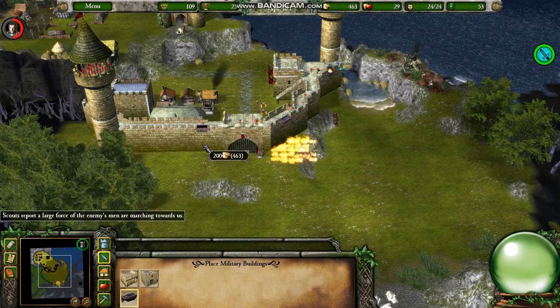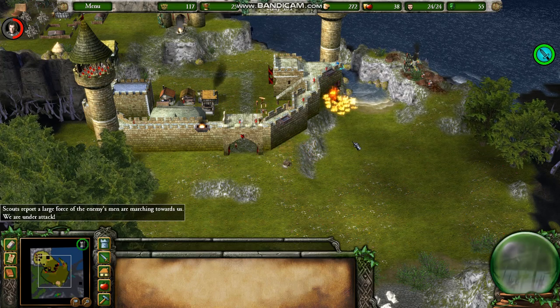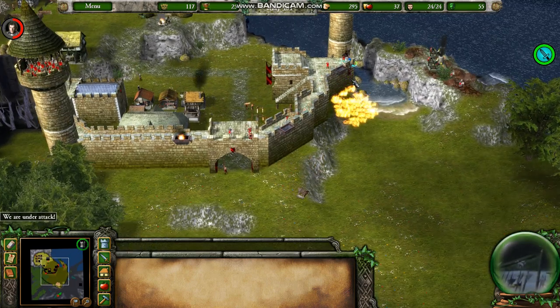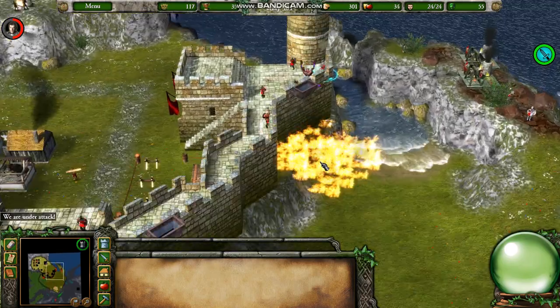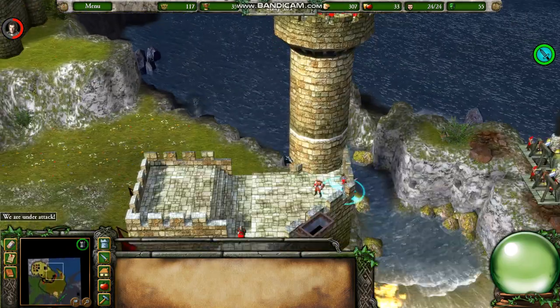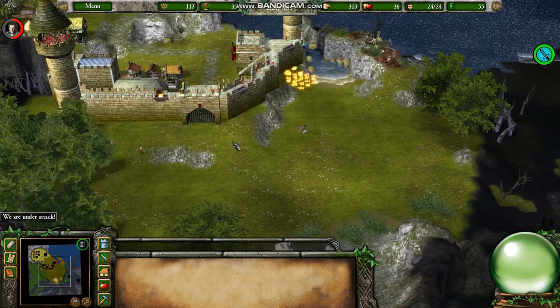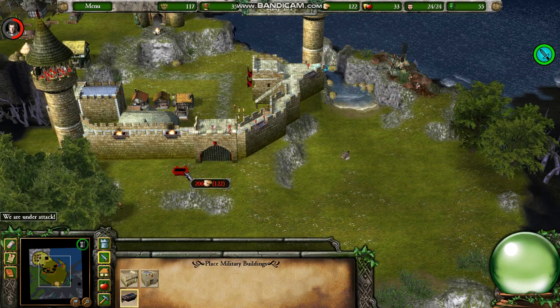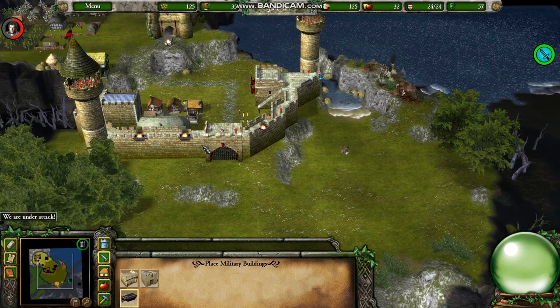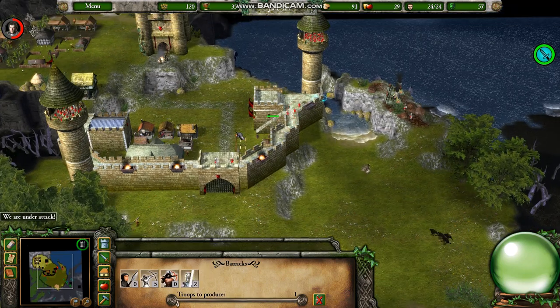I'll put one more oil tipper over here now that I can. Four oil tippers should be efficient to cover the walls. My popularity approaches the 550 threshold — I'll need to reverse that soon.